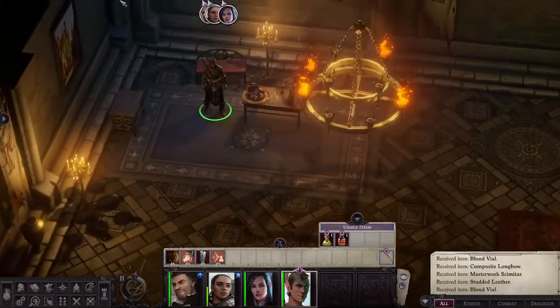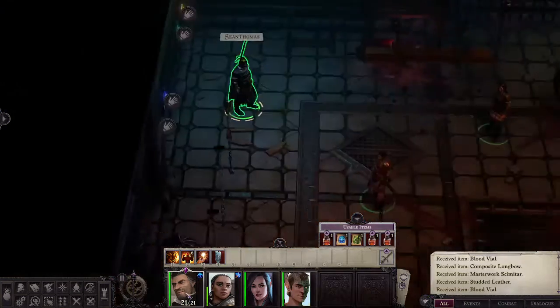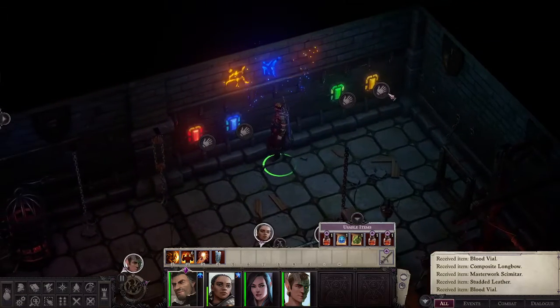Earlier on, we saw inside this dining hall area a portrait on the wall: yellow, blue, red, yellow. So that's going to align with our options here. So let's go ahead and do that — yellow, blue, red, yellow.